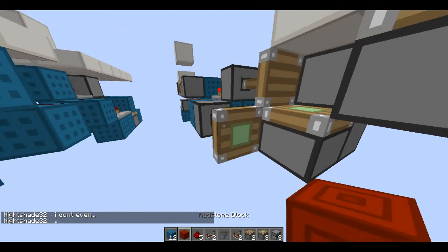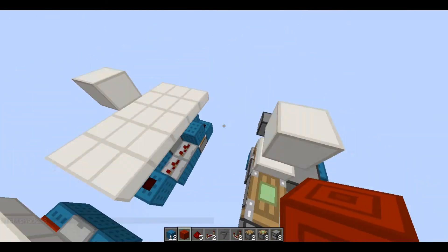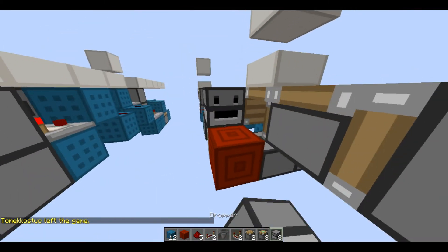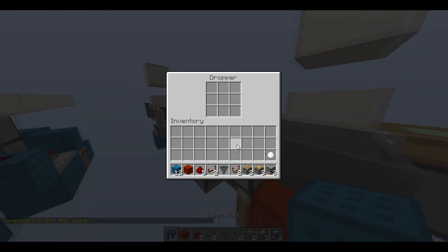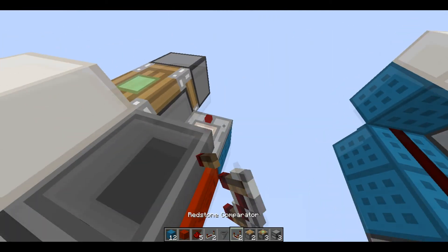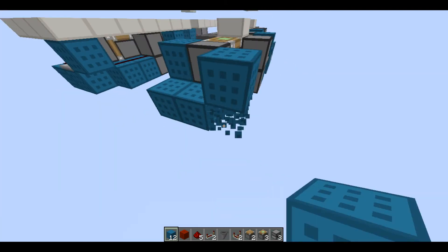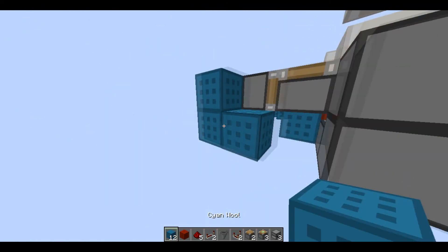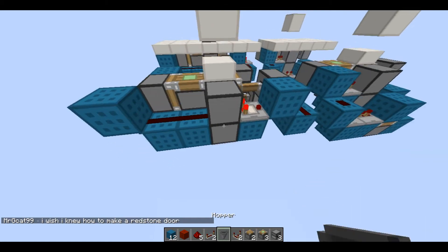Place redstone there, piston there, and it powers it — so this is basically the same as a torch and repeater there. Here we can easily take an output from a monostable circuit, pretty much. Put your other snowball in there, then first power this piston, give it a bit of delay, and power that — and you power the second piston with it, and also reset the system.